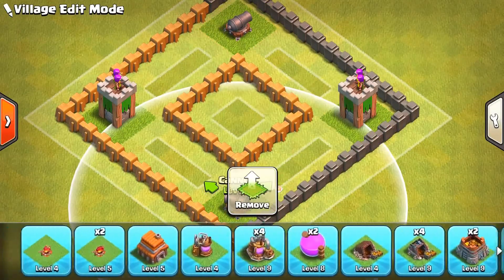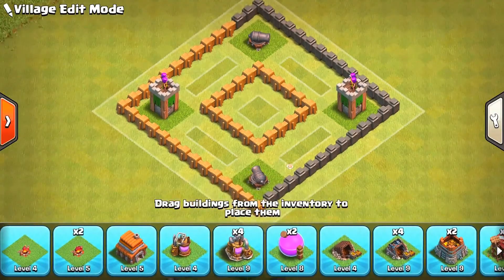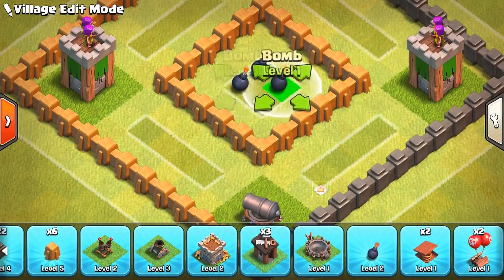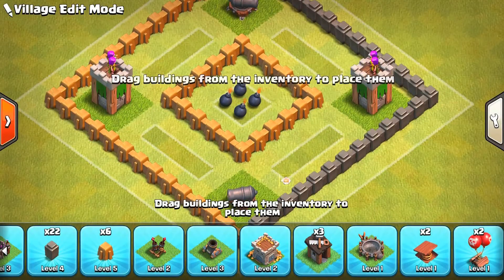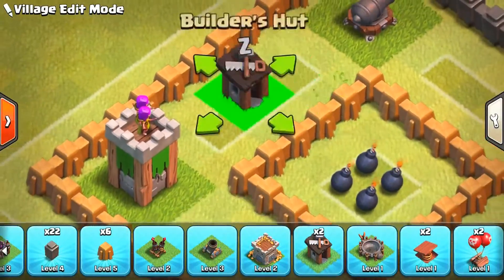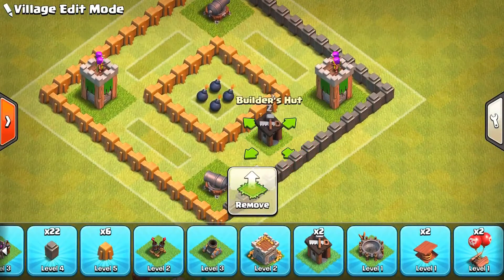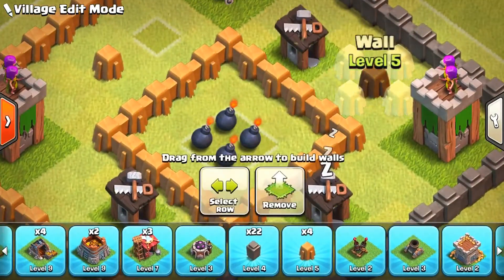You're going to start dropping in your defenses in the center — cannons like so. We'd also have Teslas at higher town halls; at Town Hall 7 or 8 you're going to have so many Teslas and traps. You can put a couple of traps in the center so that if the enemy drops 10 barbarians, all of those barbarians are going to die by the bombs. You can leave gaps so the attacker can spawn from the center or the sides, or fill up the sides with a defense so they can only spawn from the center.